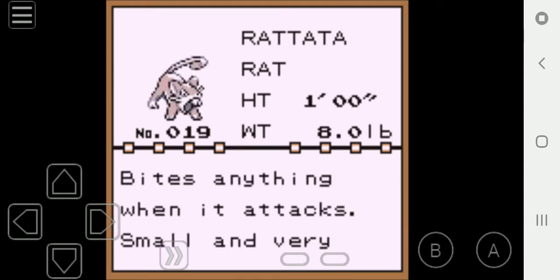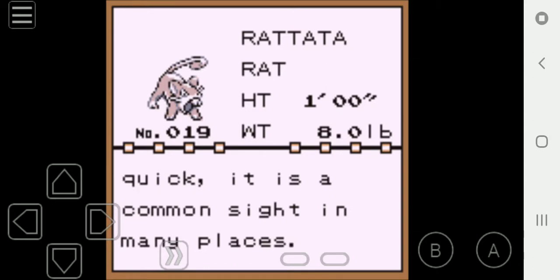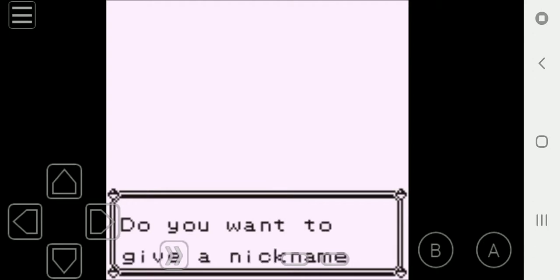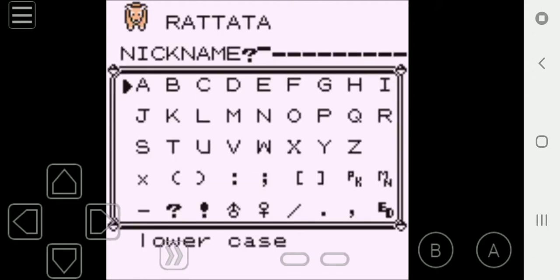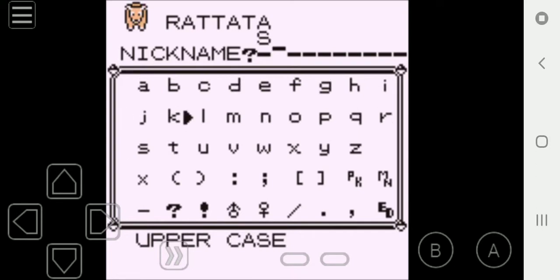Rattata is a rat Pokémon. It is 1 foot tall and weighs 8 pounds. It bites anything when it attacks. It's small and very quick. It is a common sight in many places. According to Nuzlocke rules, we do have to nickname a Pokémon, so I'm going to be nicknaming this Rattata... Slave.